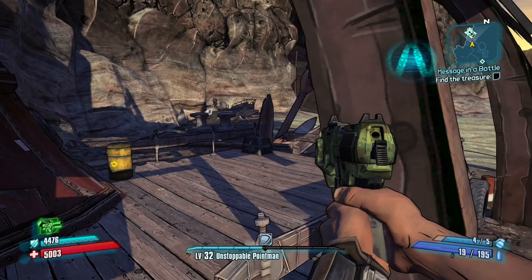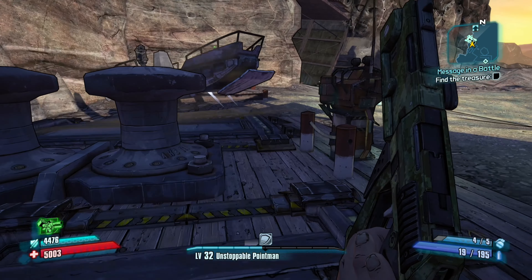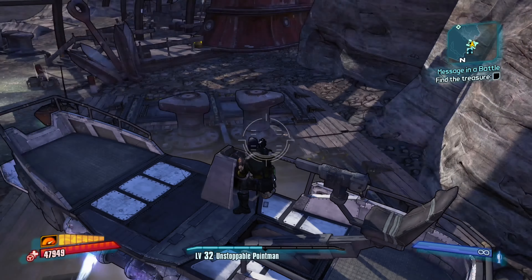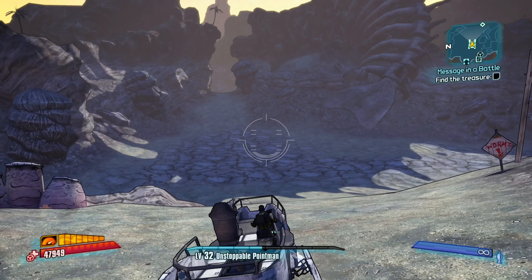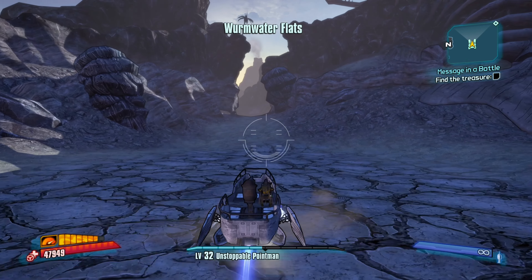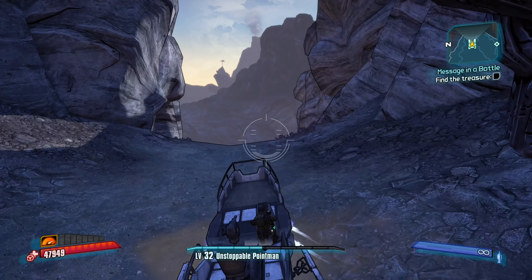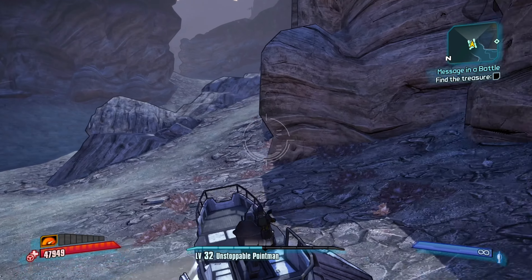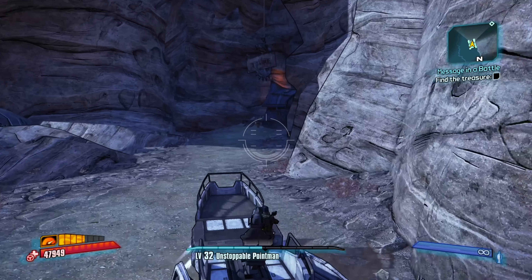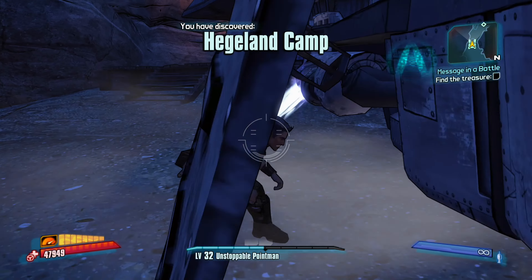Most treasures in this game are quite well hidden, but if you've played through the game you should be able to memorize the locations, like I did in the last episode where I managed to find the treasure quite easily. The second treasure — I know where it's located. You'll find an X on the ground, just press Square next to it and the treasure will come up. Simple as that. There's a little path here that's going to lead us straight to the treasure. Once we complete the side mission, we'll go see Captain Scarlet and complete the next story mission.